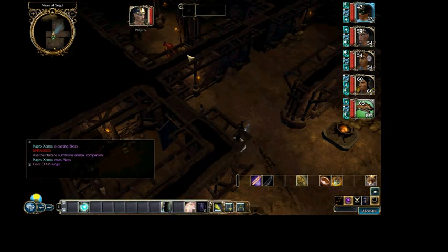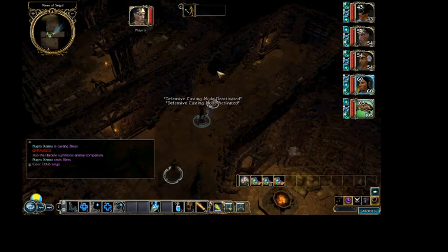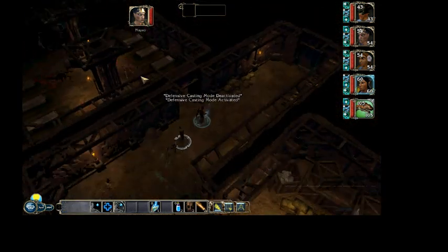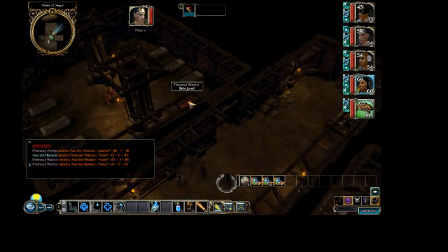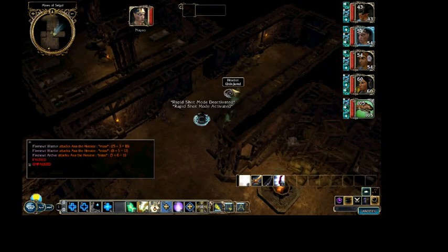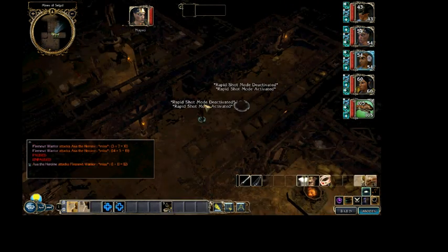Now you can see there are a couple Fire Newts in here. The Flaming Weapon is not going to be very useful. They don't actually do that much fire damage, but one of the things that would have been nice is if the Favored Soul had been tanking because he has automatic fire resistance.